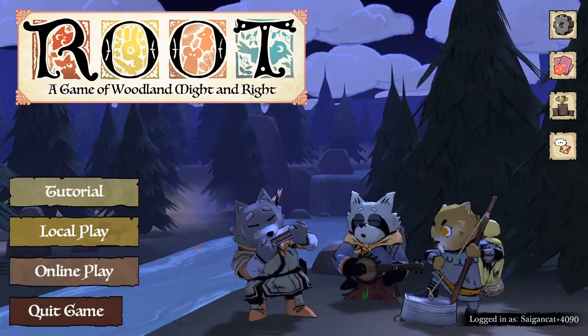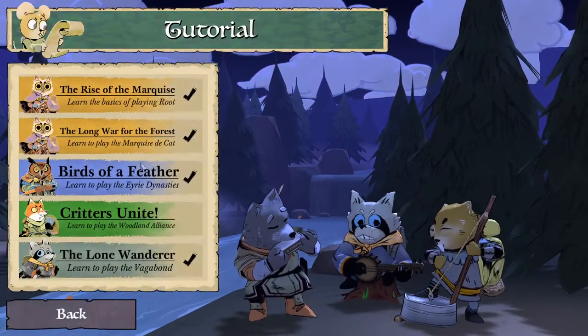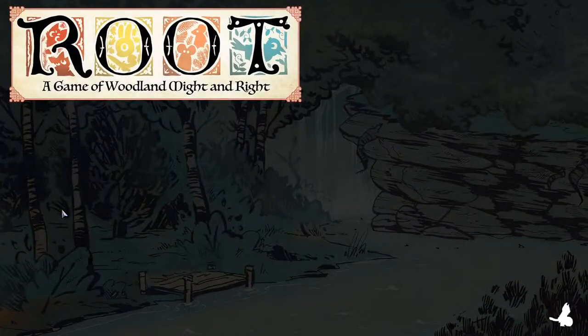Well, hello and good morning everybody. Saigon Cat here. We're coming back for some more Root. We're going to do our last tutorial, the Woodland Alliance. I've played against the Woodland Alliance a few times, never played as them. Let's jump in.